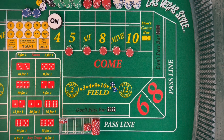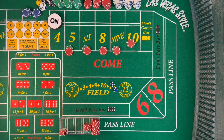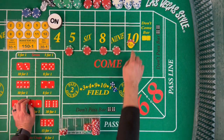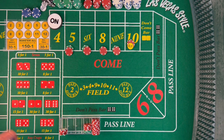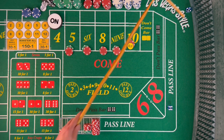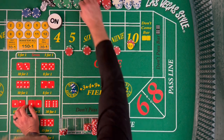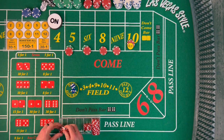We transition very quickly to the light side here, which is good for us. That's going to pay us $35. Dice out — and that's a Yo 11, doesn't help us, doesn't hurt us. Dice out — and there's a 9, center field 9. That will pay us $42. We are just same betting it. A lot of people say same bets aren't very good, but that's just how this strategy works — we're just going to keep same betting it. Dice out — another Yo 11.